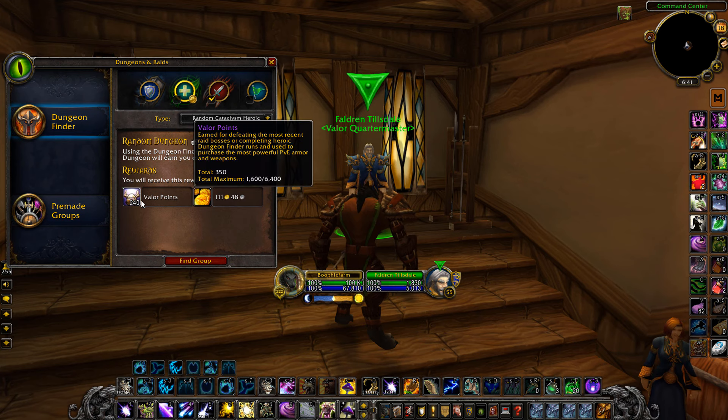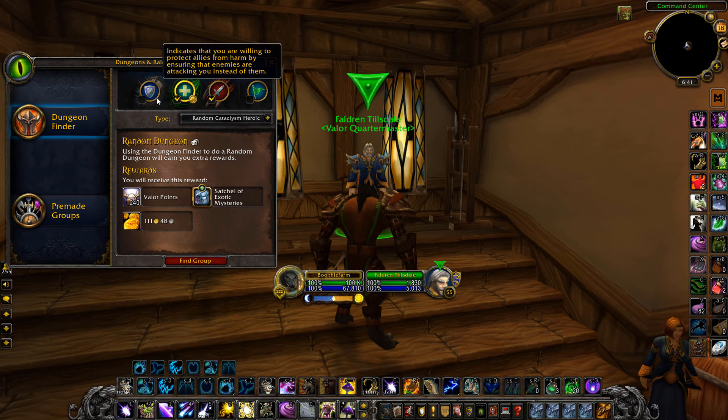To farm these it's very easy — you just want to spam a bunch of Heroics for Cataclysm. As you can see, you get Valor Points in return, and you can get a bunch of these. The cap is pretty high at the moment so you can farm out a lot of Valor.